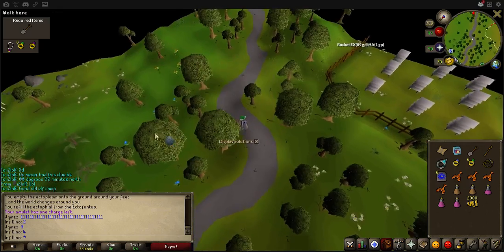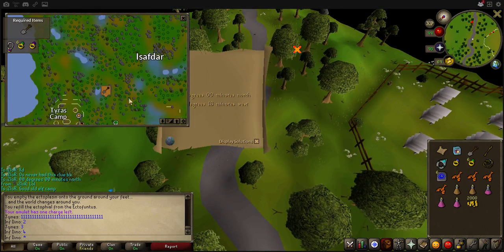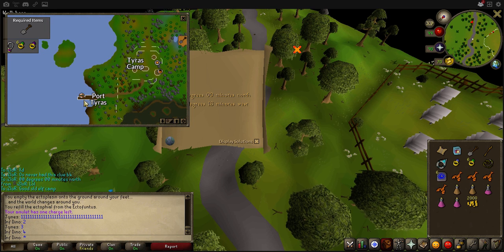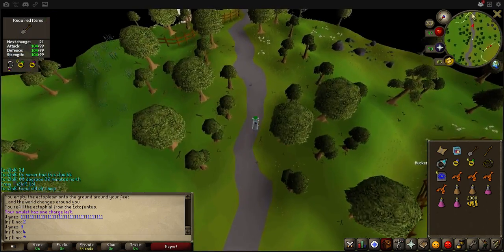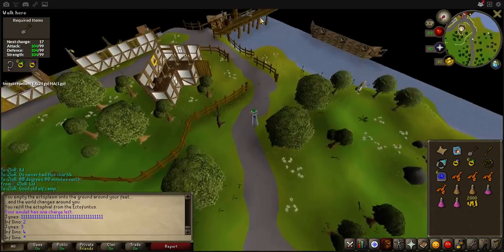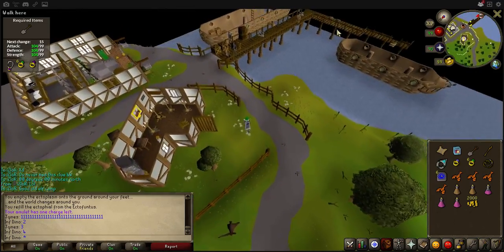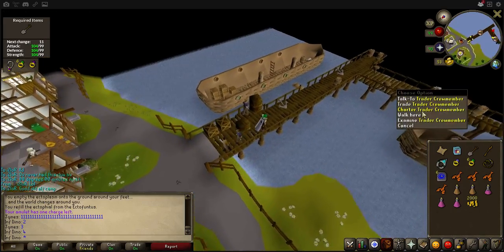Basically located by the Tyras camp. I believe it's the alternate spot to where Lunid and the other elf normally hang about. It's going to be a dig one and I believe it's going to be a Saradomin wizard.